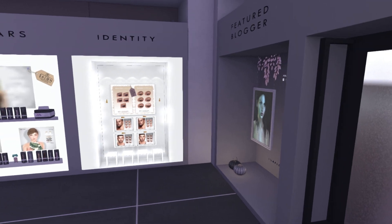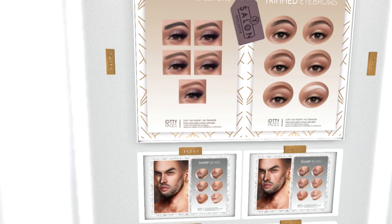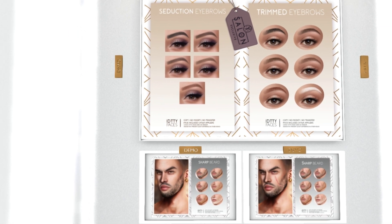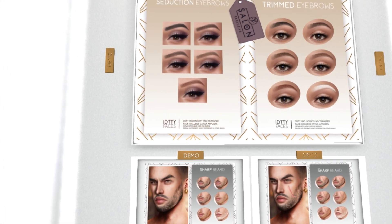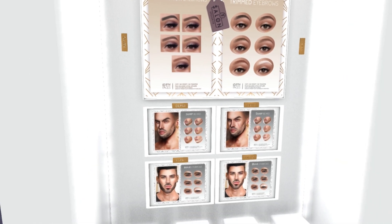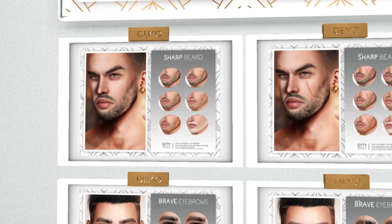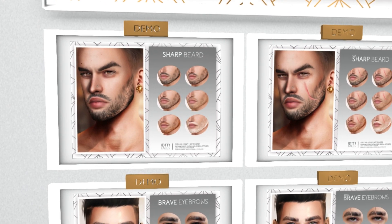We have Identity over here, and let's see what we have. Looks like we have some eyebrows. These are Catwa Appliers. We also have some beards down here that are not exclusives, but if you want to check them out, you can. Again, I am all about having more beard options for guys. The scar is cool, too — I like that.